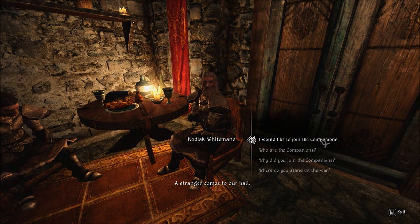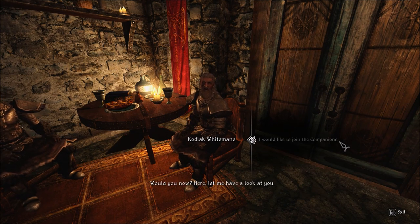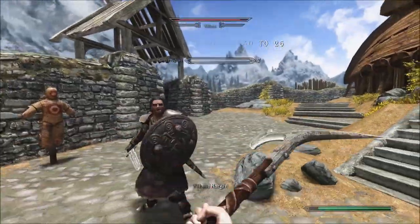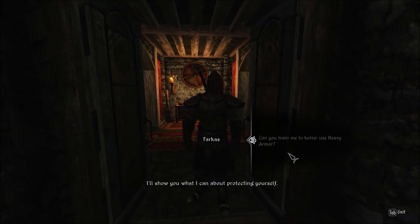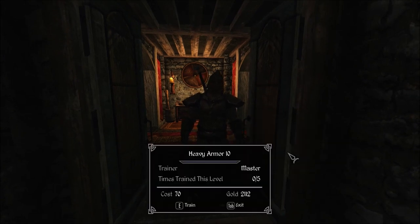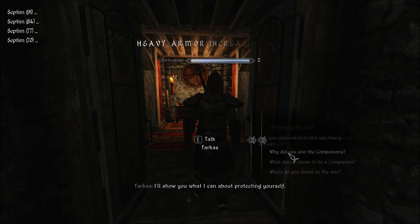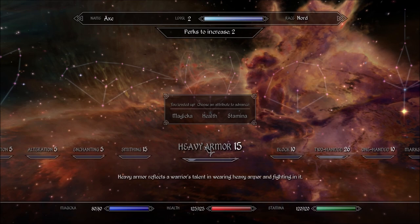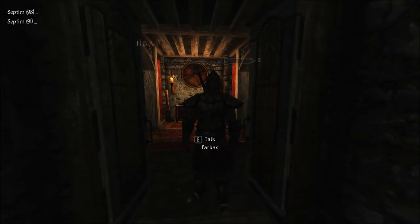I highly recommend joining the Companions if you're going to go heavy armor. You can get some free two-hand skill ups for beating on Vilkas, and once Farkas shows you to your bed, you can have them train you in heavy armor. You're going to need 5 to 10 skill ups to get to level 20, depending on whether you're a Nord or an Orc. This will cost you somewhere between 500 and 1000 gold. The level 25 perk is also very important as it will reduce the cost of power attacking in heavy armor, but the remaining heavy armor perks are honestly pretty underwhelming.